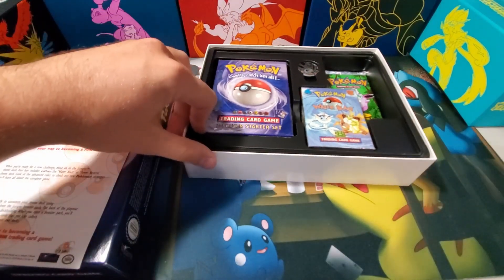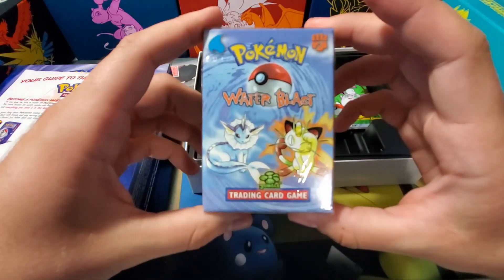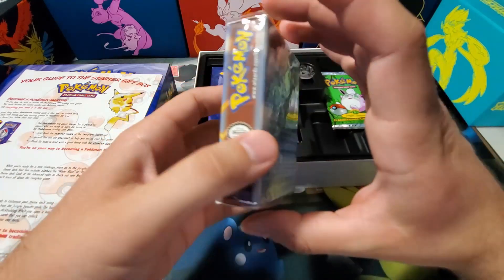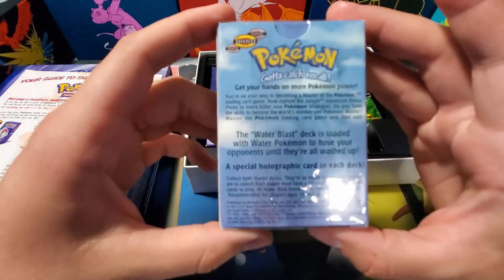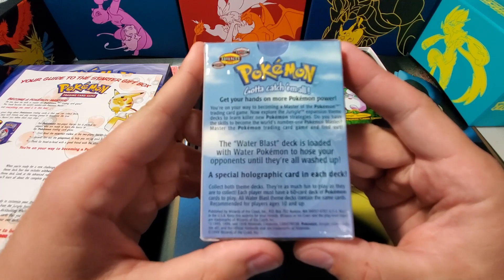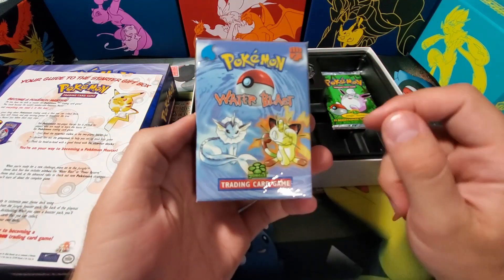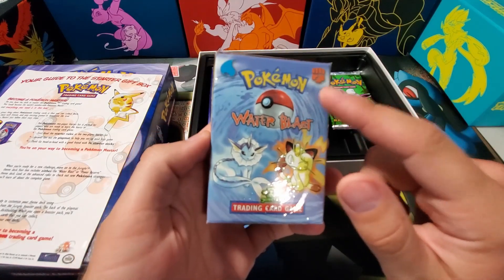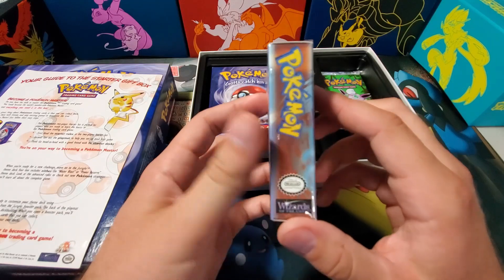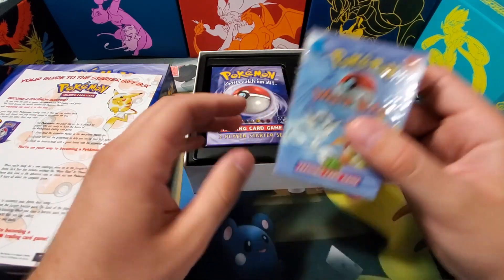Now we get into the nitty-gritty. We have a brand new sealed Water Blast theme deck — very awesome. The Water Blast deck includes water Pokémon and a special holographic card. I believe these come with the holographic Vaporeon — I believe that was the only way you could pull it back in the day was to get one of these theme decks, so I really don't want to open this, but we'll see.